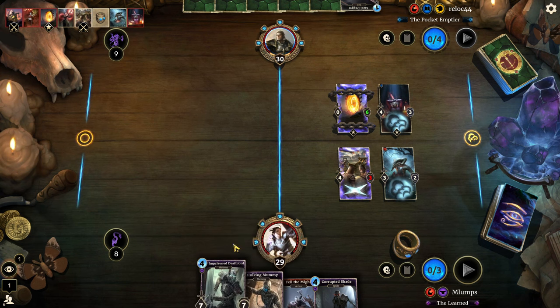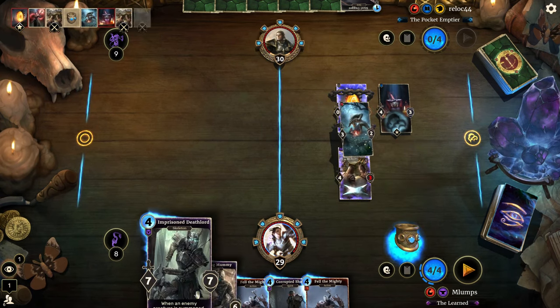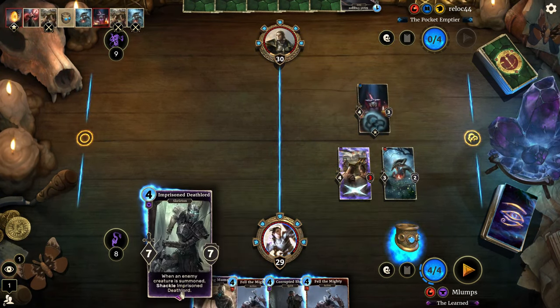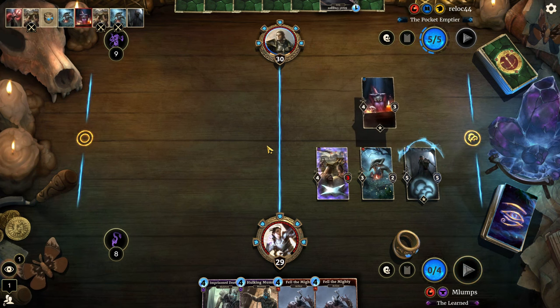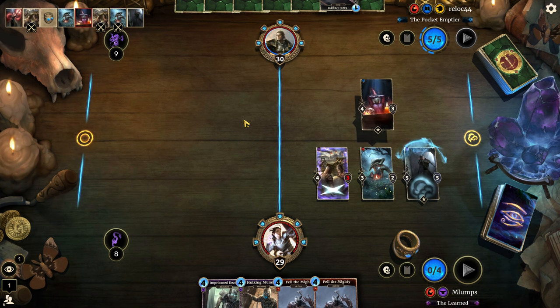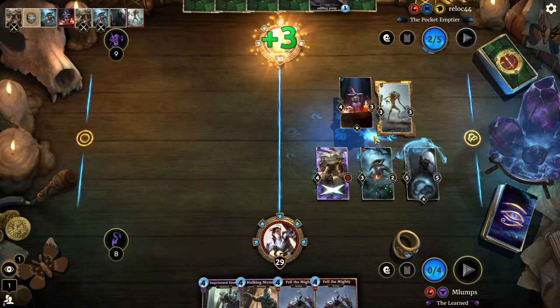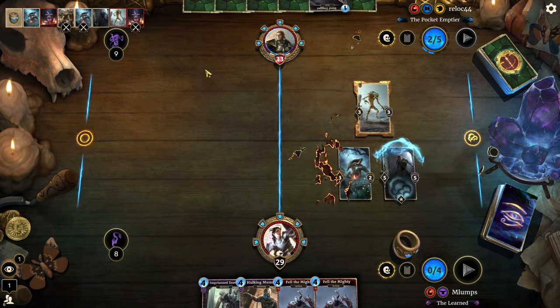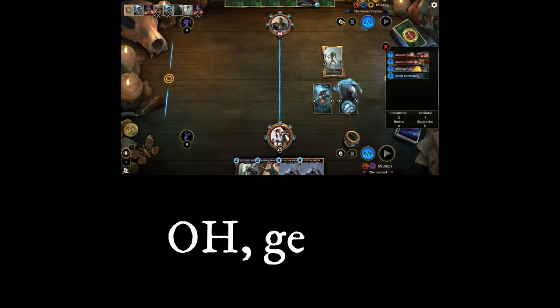Okay, I see — Occult Rite Master probably. Probably the worst invade card I'll say. I want to get the Corrupted Shade down — that has the most survivability and immediate utility of any of them because these two will be shackled and I don't have a way to undo that in hand. One thing that makes Occult Rite Master kind of garbage is that it itself is not affected by the invade buffs.